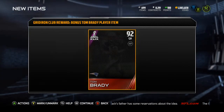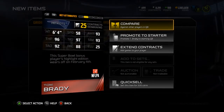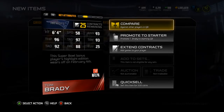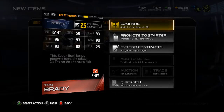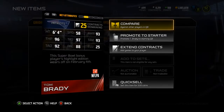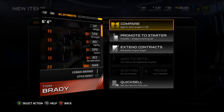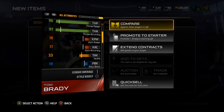Next is the Tom Brady 92 overall. He's got 58 speed, 93 awareness, 96 throw power, 97 throw accuracy short, 93 throw accuracy mid, and 92 throw accuracy deep, 88 play action, and 25 elusiveness — that 25 elusiveness though...